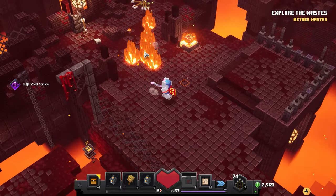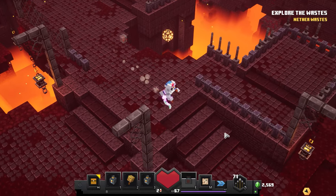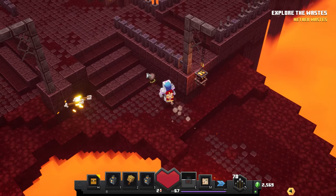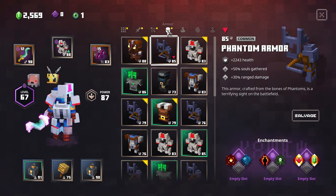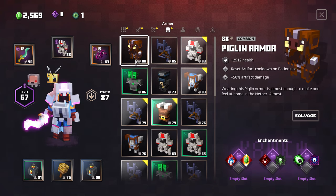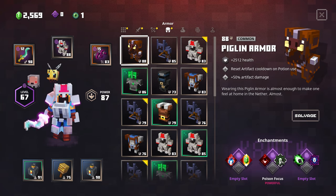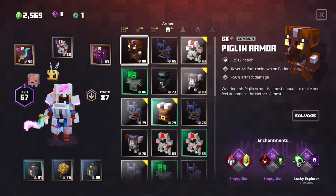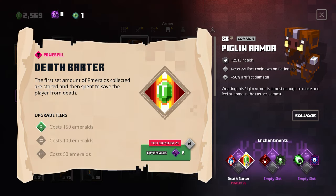We haven't really gotten much loot — just that Piglin Armor which was the same level as our Plate Armor. No new weapons either. Here's the Piglin Armor: 2512 health, actually very comparable. Looking at our Plate Armor — holy heck, it has three enchantment slots. Health Synergy, Potion Focus, Lucky Explorer, Soul Focus, Death Barter. I actually got comments from you guys during the Howling Peaks DLC about Death Barter — you said it was super powerful. Every time you die you pay like 150 emeralds and get another life, especially useful on higher difficulties.